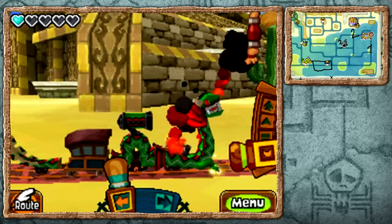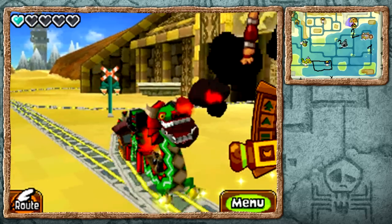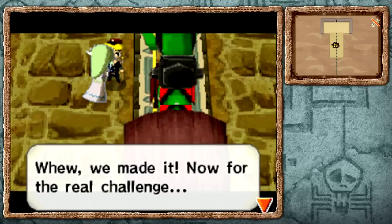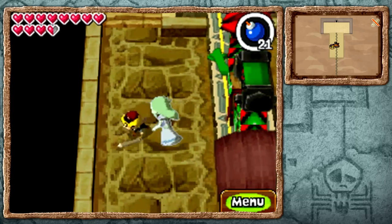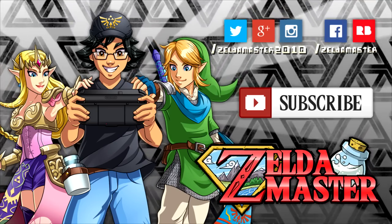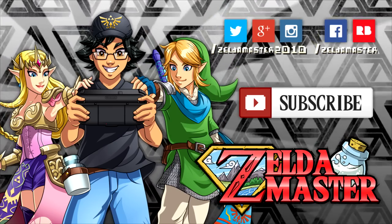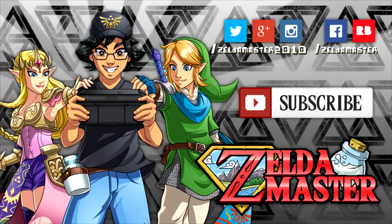That was close - only one heart, but we've done it. By destroying all of these guys, it opens up the way to the temple itself. So now we can take on the sand temple and hopefully retrieve the bow of light. That way we can kick Maladus' spear out of Zelda's body and get everything back to normal. Of course we are ready, but that will be in the next episode. Thank you all so much for watching this episode of The Legend of Zelda Spirit Tracks - I'm Zelda Master, and I'll see you all in the next one.